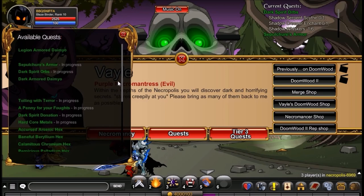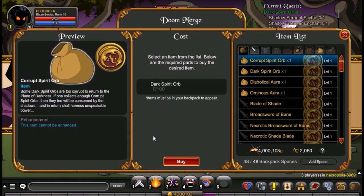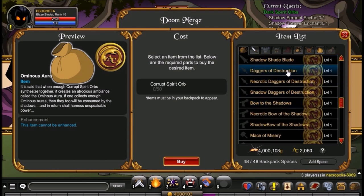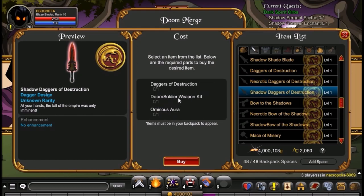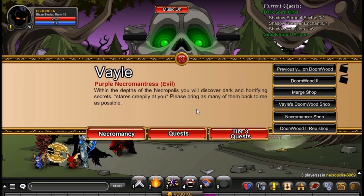You have to get — if you head into the Merge Shop — you have to get 100 Corrupt Spirit Orbs, which takes about 10,000 Dark Spirit Orbs. That is because you need two Ominous Auras. The Ominous Auras are used to merge the weapons here. So say you got Arsenic — you'll be doing the Daggers of Destruction. You'll need the Accursed Arsenic of Doom (which you get from doing those quests), Dark Spirit Orbs, and the Doom Squire Weapon Kit. I'll get down to those quests. To get the Daggers, you'll need the Shadow Daggers of Destruction and the Doom Knight Weapon Kit.